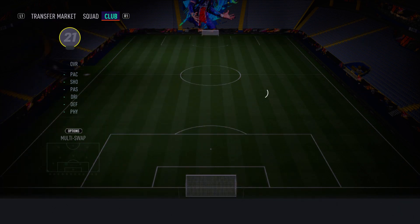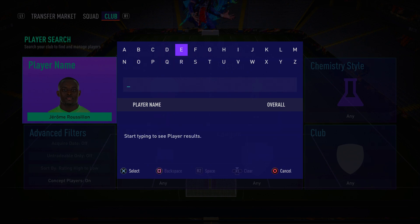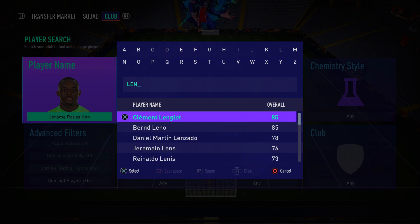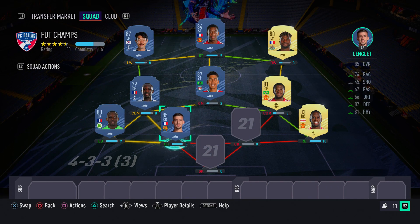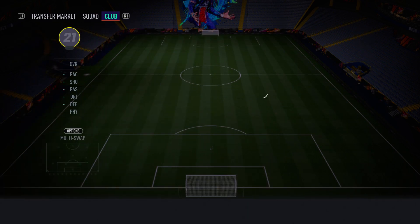In the left center back position we have another Frenchman, this time from Barcelona — Clément Lenglet. He's even better this year than last year in my opinion. A top-notch defender — pacey, strong, great at defending. He even feels very fast in-game without a shadow, though I still recommend one. He gets the job done — make sure you pick him up.